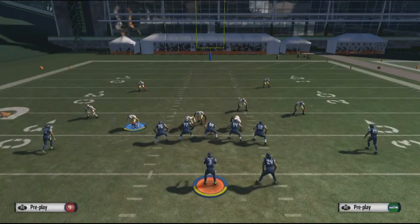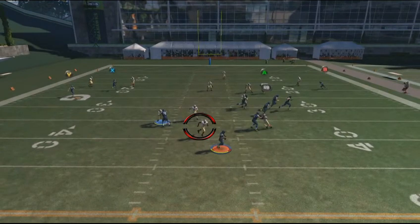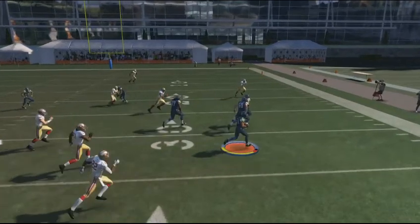We run the screen against a blitz. You can see the pressure coming off the edge, so I'm sprinting the quarterback back, waiting for the screen to set up. Once it is, I throw the ball and we end up with three blockers out in front. I'm looking for the key blocks to get to the outside and pick up positive yardage. Key block, another key block, and I get to the outside for a nice gain.